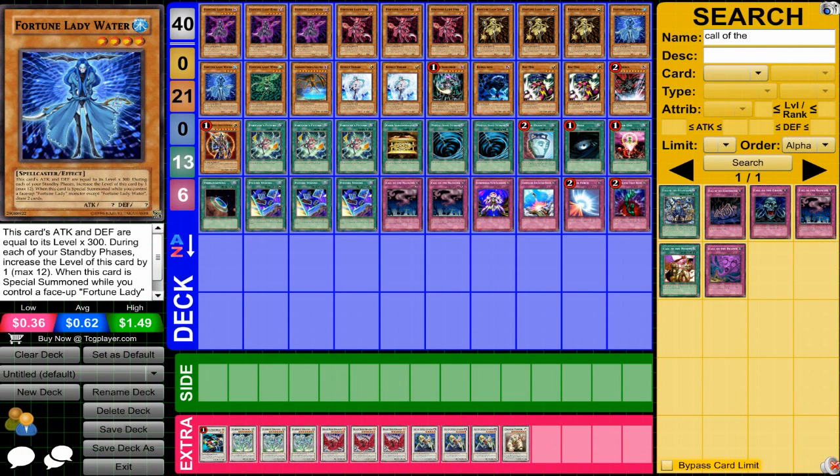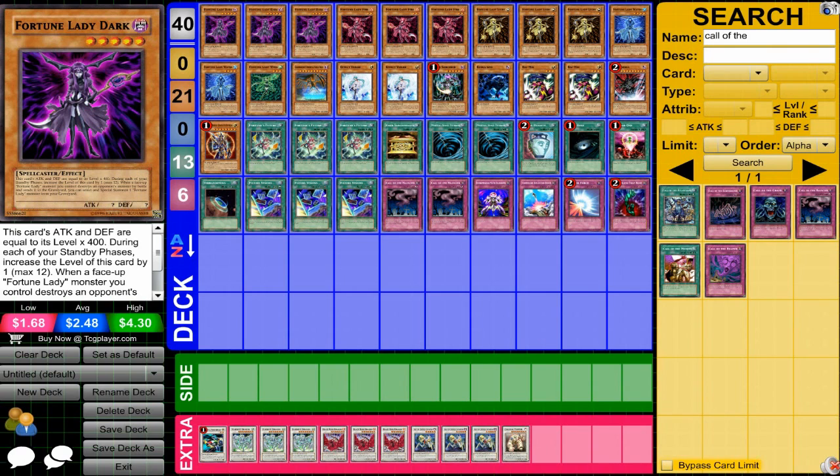Fortune Lady Dark is the powerhouse of this deck. You can get her out from Fortune Lady Light, and once she destroys monsters you can summon more Fortune Ladys. If you're able to, you can swarm with more Fortune Lady Darks and eventually go crazy on the field.